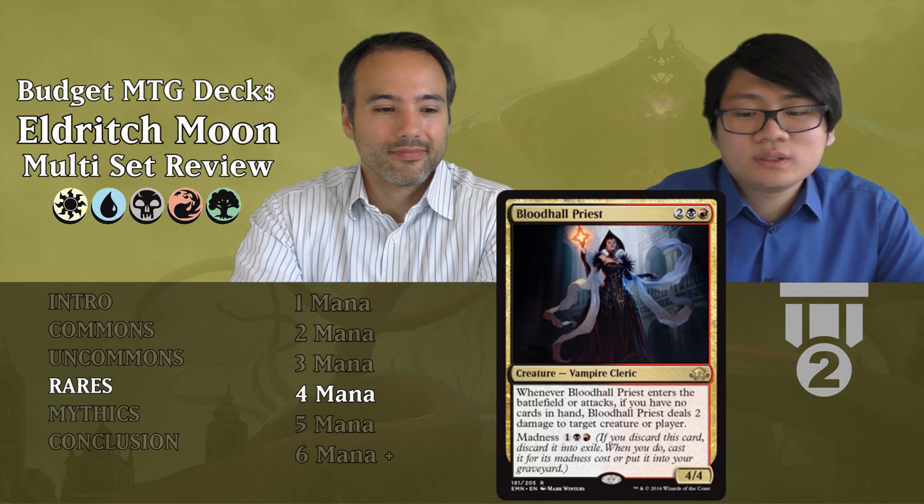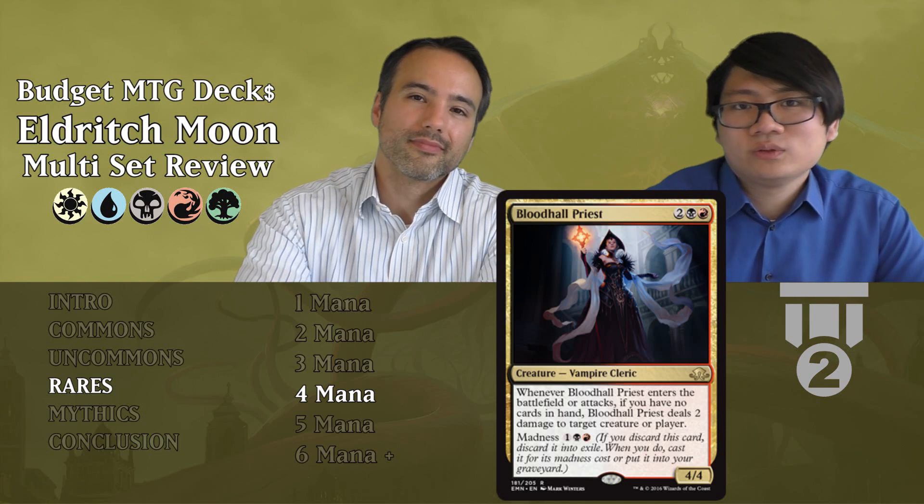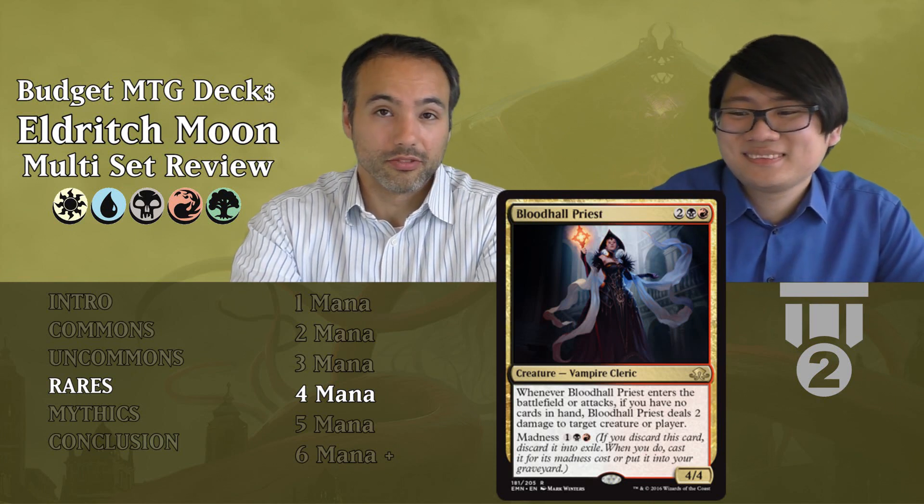Bloodhall Priest costs two, one red, one black — a Vampire Cleric, a 4-4. When Bloodhall Priest enters the battlefield or attacks and you have no cards in hand, it deals two damage to a creature or player. It also has a madness cost of one red and one black. A 4-4 for four mana is already really good, it has madness for convenience, and if you happen to have no cards in hand it just does something extra. Tier 2 — that body alone deals tons of damage.